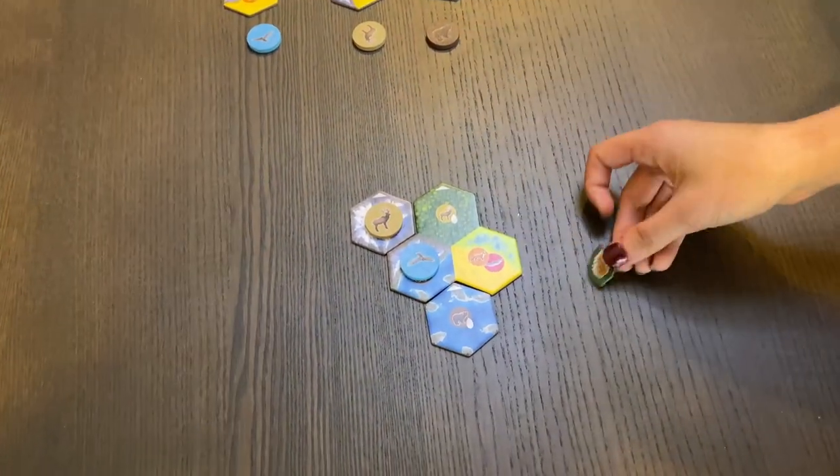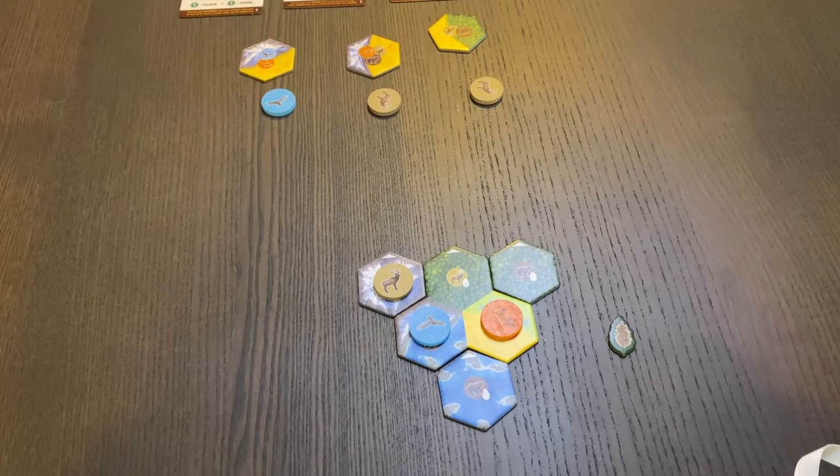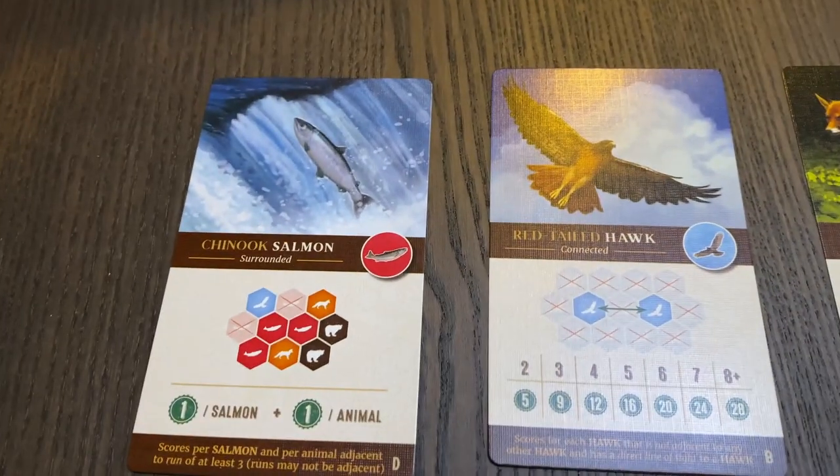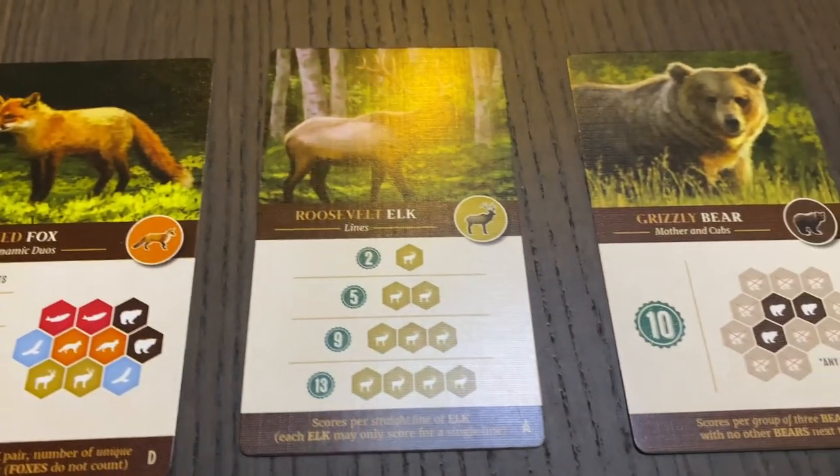The tiles are habitats and the tokens are animals that can live in certain habitats. It's a double-layered puzzle: you're trying to match the biomes together to score the most points, but at the same time you're trying to place animals in certain spots to score points based on the animal cards drawn. I've been playing a lot of the website version, which only has the A objectives, so it's always the same. Now that we have the actual box, I'm thrilled to play all the other cards, and there's also some campaign and achievement content for solo play. I can't wait.